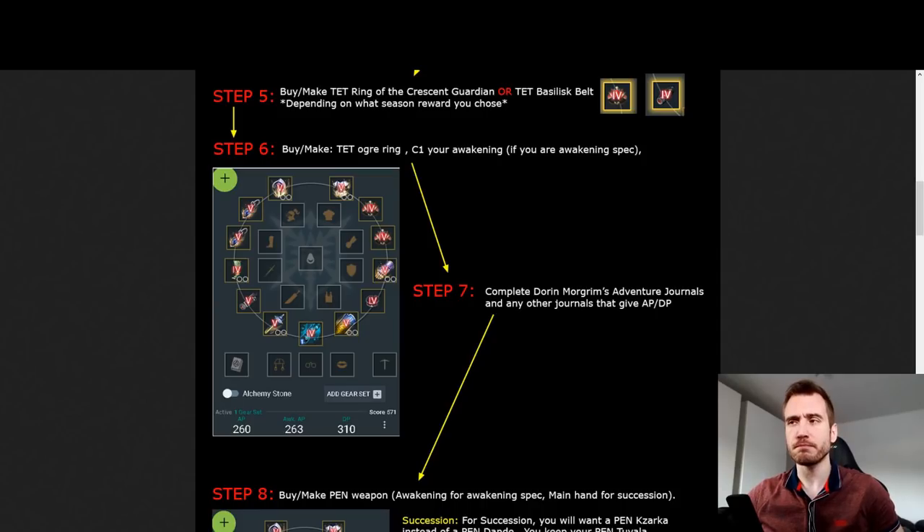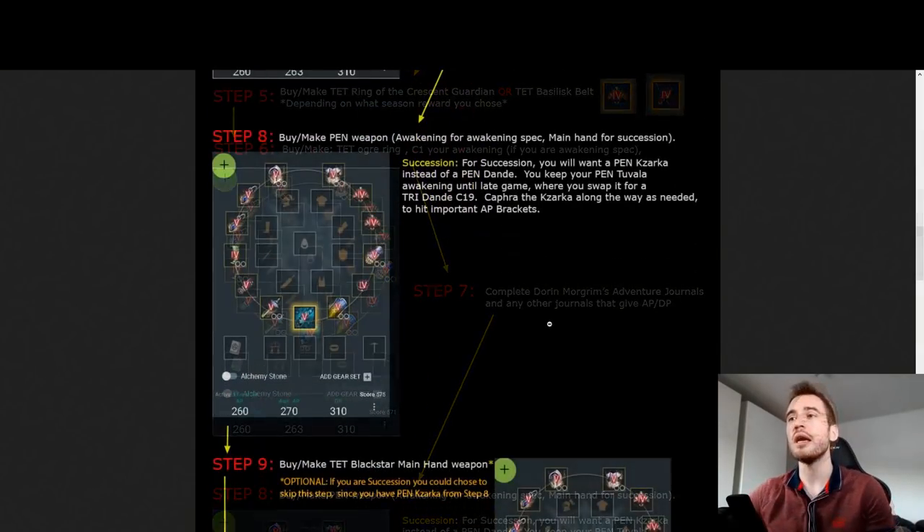A common question is when you should be doing your journals. There isn't a fully correct answer, but you get the most value at around the point where you have full TET accessories and the next big upgrade is a PEN item - that's a massive step up. At that point it's probably a good idea to finish all journals, though you can spread it out over a couple of weeks. Eventually you'll want all your AP and DP journals completed. I'll link a guide in the description going through all the different journals.